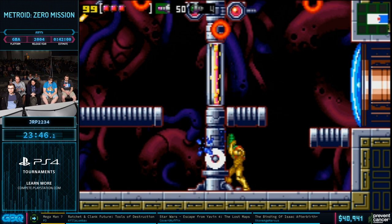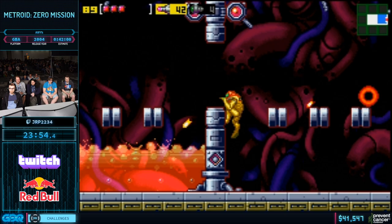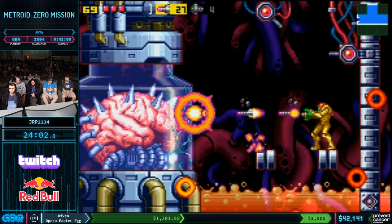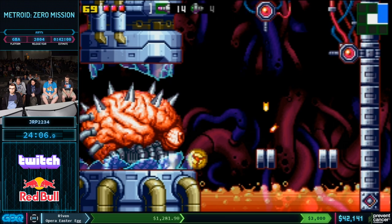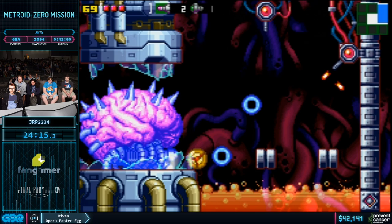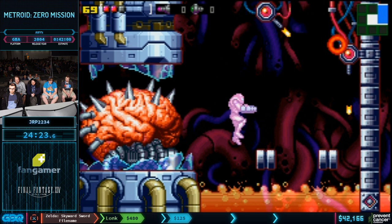This is the Zabite Skip. The way this works is he has to un-morph on the same frame that the bomb explodes. According to Dragon Fangs — who found this trick — he's not actually totally sure how it puts you through the Zabite. It's great when the person doing the tool-assisted speedrun doesn't know how it works.